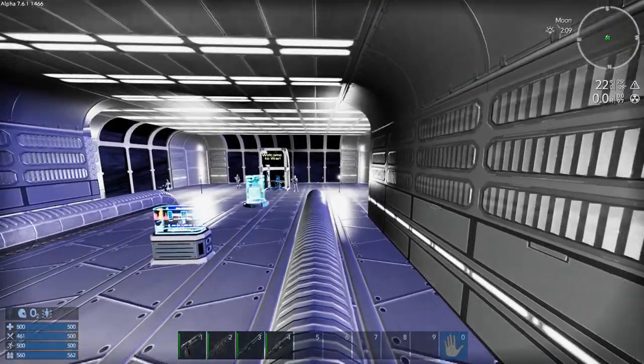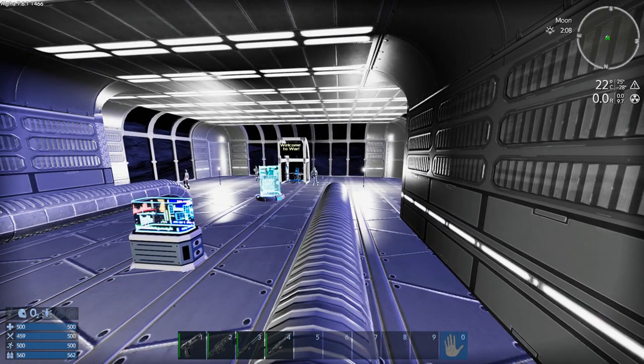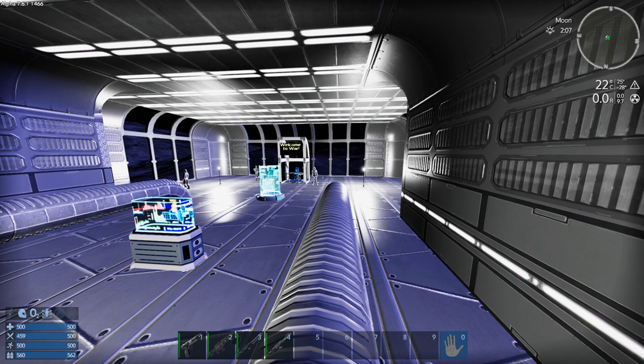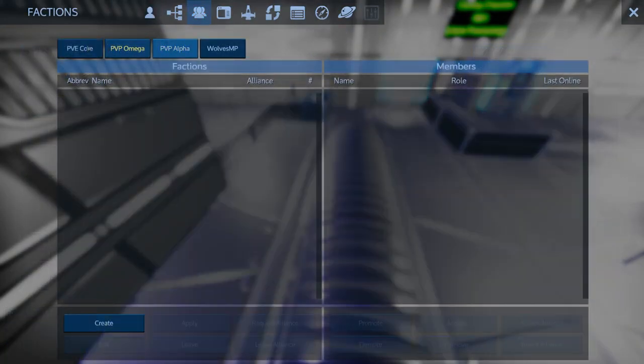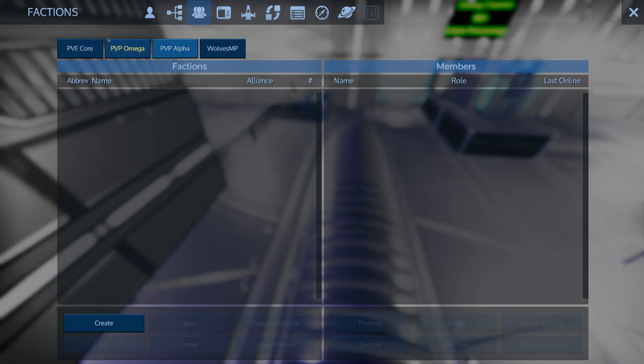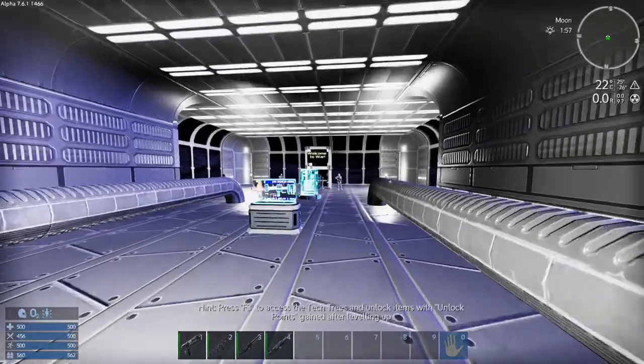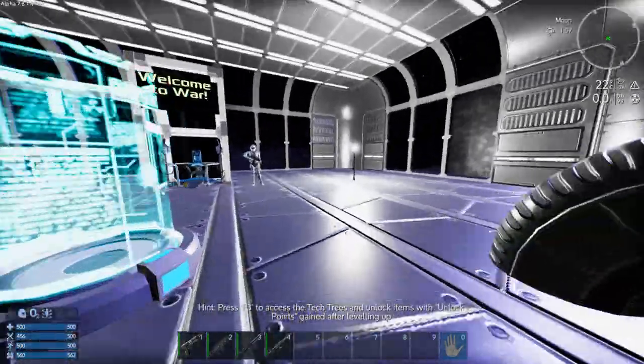Essentially the server has been divided into three. Instead of five different factions as we had last season, there's only three this time. Let's have a look at the factions actually. So you've got PvE Core, PvP Omega, and PvP Alpha. We're still working on names so that might change. So you've got two PvP factions and one PvE.